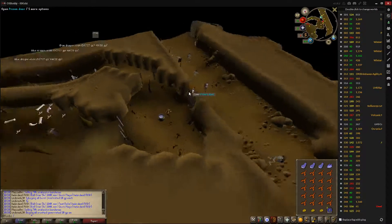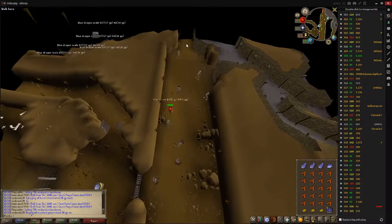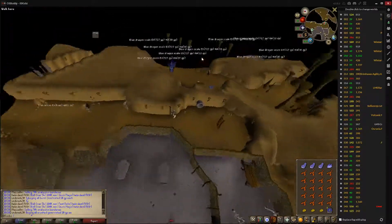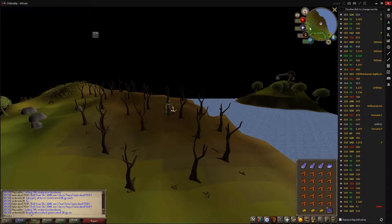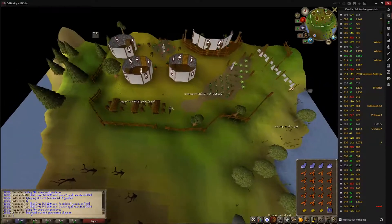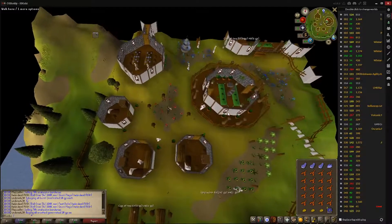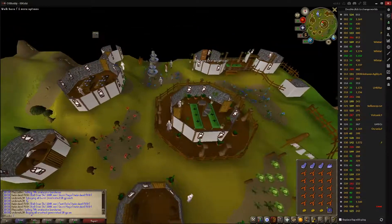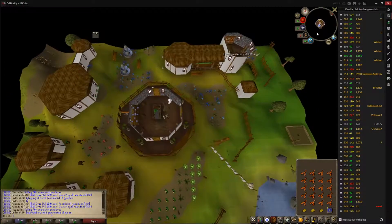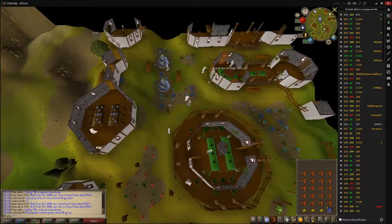And now you must go back and speak to Sanfew again. So we should go back up these stairs. Then you want to go back up to the stone circle and speak to the guy that we started the quest with. Just hand it in and we will be done.